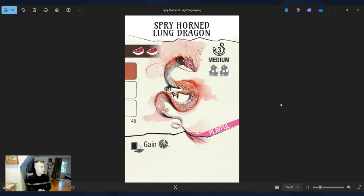The Spry Horned Lung Dragon — I chose it for two reasons. First, I love the art; it's an Asian-inspired dragon and I think the illustration is absolutely incredible. Second, similar to the Cricket Catcher, it highlights one of the key differences between Wormspan and Wingspan: in Wormspan you can gain extra actions per round. This coin represents essentially an extra action. When I play this dragon, I gain a coin, which can amount to an extra action. Not all players take the same number of actions per round in Wormspan, and I love that.